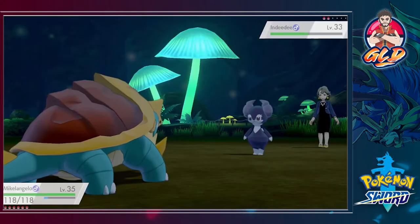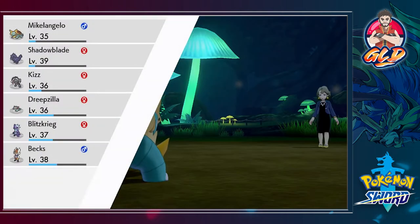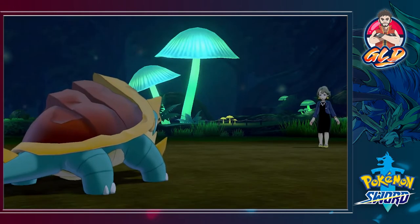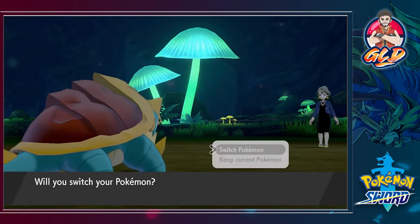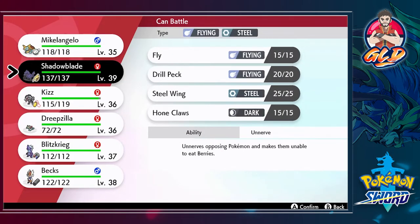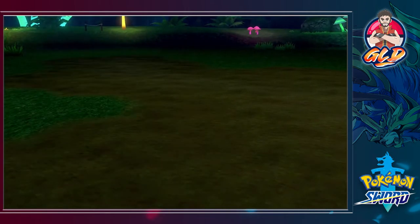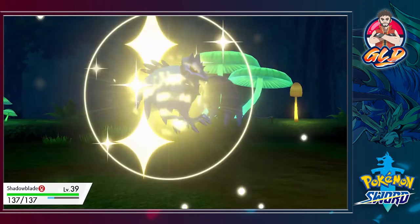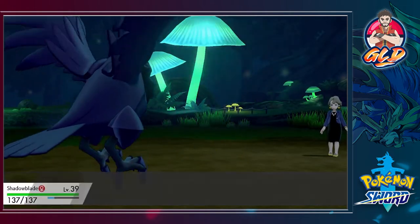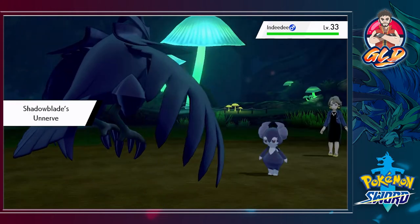That did not make this Pokemon faint, so let's go right ahead and use a Waterfall attack. And there you go — Indeedee has been defeated. More experience points for all of us. She's coming out with another Indeedee. This looks like a shot for Shadow Blade right here. So again, guys, I will be switching up Pokemon. If you guys have Pokemon in mind for the later episodes, comment down below and I will try and capture those Pokemon.